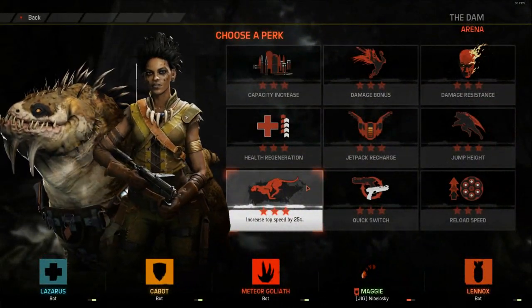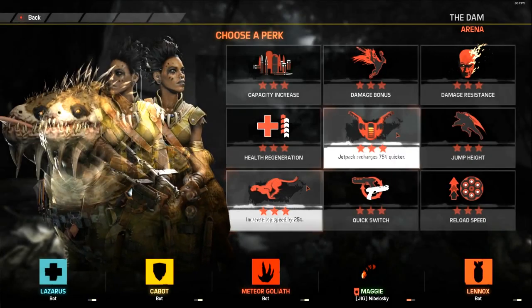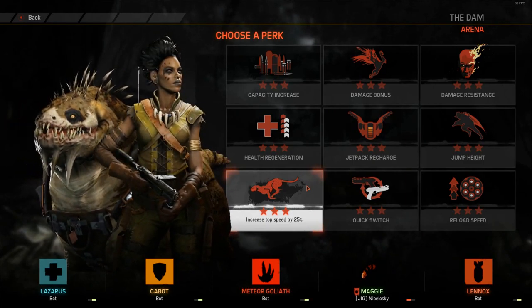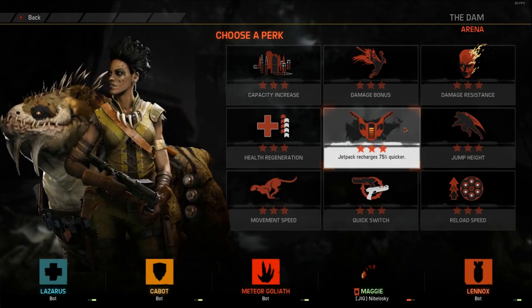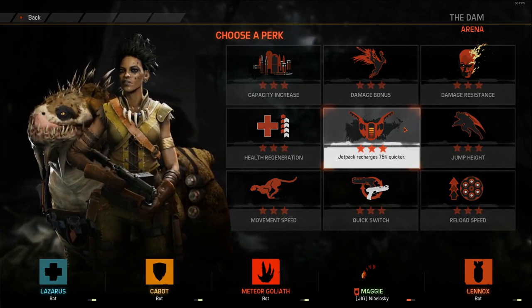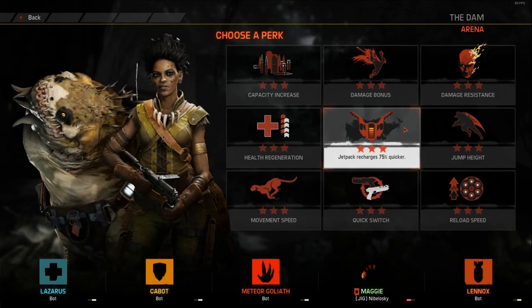As far as perks are concerned, I have a fairly polarised view. If you're feeling ambitious, take movement speed — just keep in mind when you eventually do trap the monster, you're going to be alone, so I would suggest hiding until your team arrives. The second perk that's useful with Maggie is the jetpack recharge. This will allow you to get to the monster sooner, but will be less risky since you will be able to dodge at least a few times before the team arrives should the monster find you.